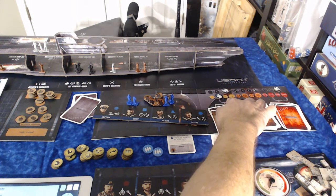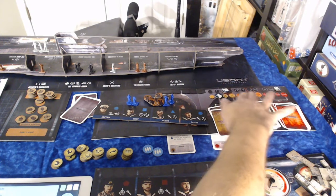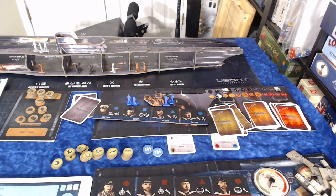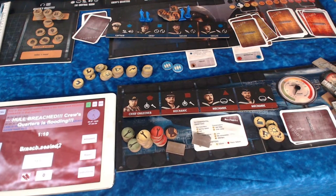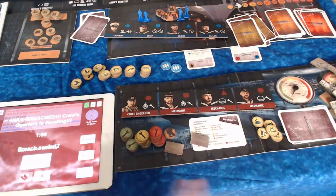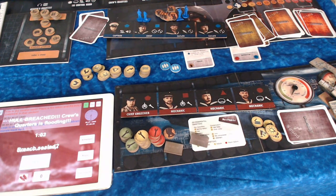Once he gets past his action limit, he has to start using morale, and when he uses morale it causes morale cards to come in. There's minimal impact morale, medium impact morale, and high impact morale — and if you go off the charts you basically lose the game. This is where a hole has been breached via the app. There's a leak and the engineer has to assemble that puzzle before we click yes — he scrambles and has exactly whatever time is left to fix it.